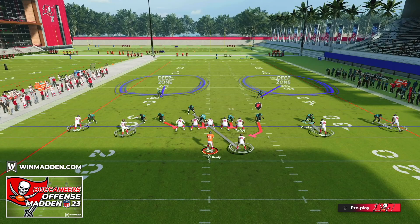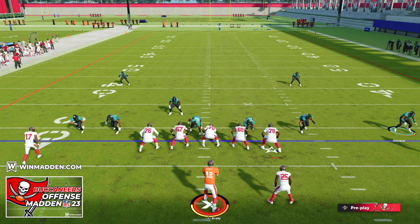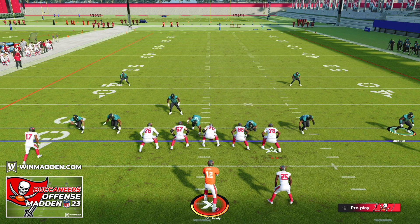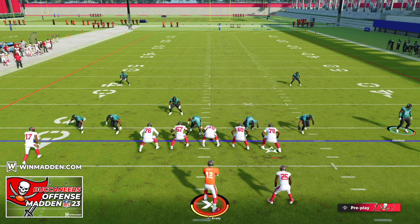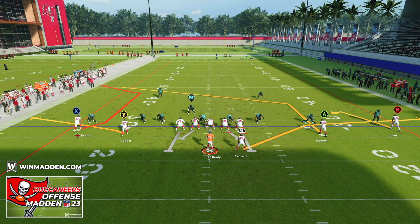Finally, let's talk about man defense. You're going to see a lot of man coverage this year — it's one of the meta defenses — whether they're blitzing out of it or playing drop-back man coverage. Man coverage is less about certain plays and more about your player and abilities. Route running and abilities beat man coverage, while route concepts and certain plays beat zone defense. Look for plays that have C routes, post routes, corner routes, slant routes, or put players on those routes regardless of formation.